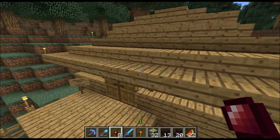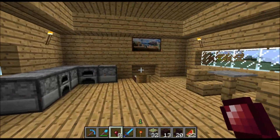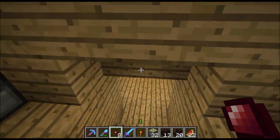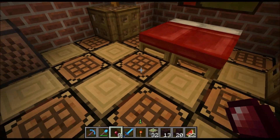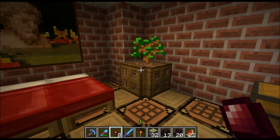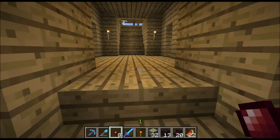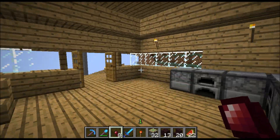Here we have Alex2290's home — another tree house up here, made of wood entirely. Has his bed, another crafting table floor down here, a little tree as decoration, nightstand, painting, another jukebox, more chests, furnaces.